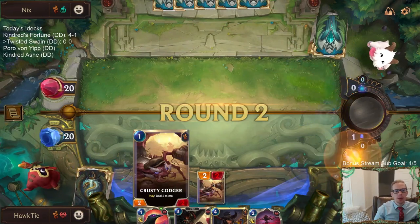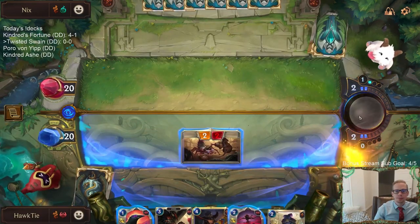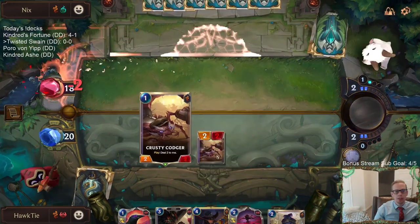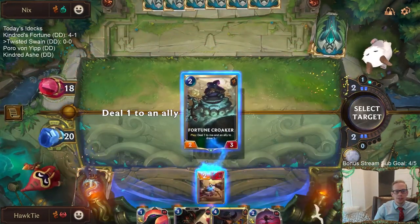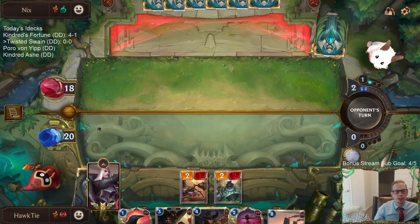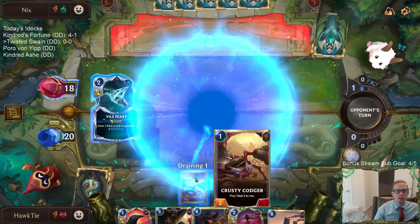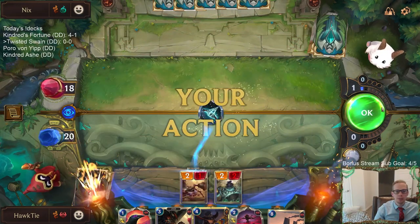You may be thinking why are we playing Crusty Codger? We want a one-drop to begin with, and Crusty Codger is a good one because it does two damage to itself. That self-damage is non-combat damage, so it levels up Swain. Our Swain's already at four out of twelve just from playing Crusty Codger and Fortune Croaker.